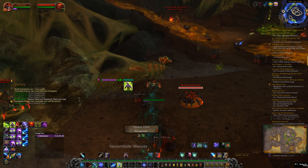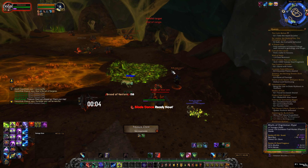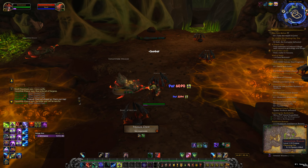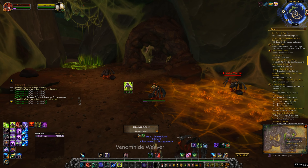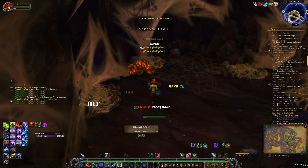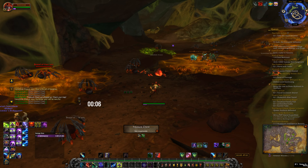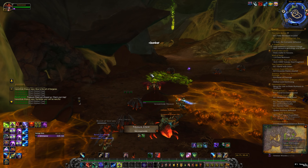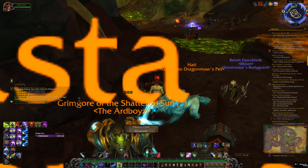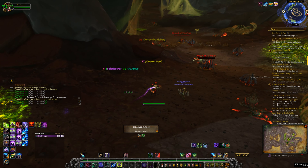I suggest you just do everything you can to earn rep. Go do your world quests, go do your emissaries, and anything that gives you rep for the current expansion. Because by the time you get a Soul Stone, you'll probably be max rep anyway — and I am not over-exaggerating. I've seen people in Argus complain they haven't got one, and I think if they had just been spending that time doing everything else, they'd already be where they need to be.